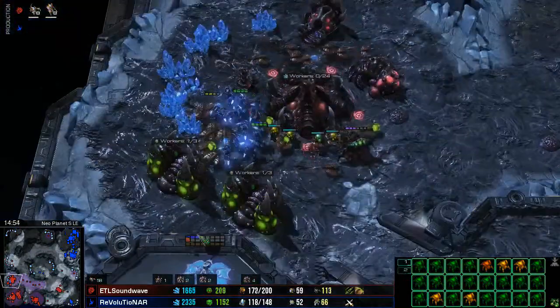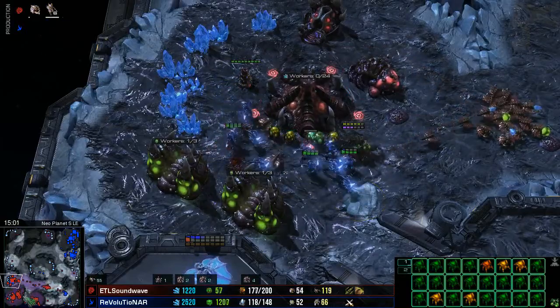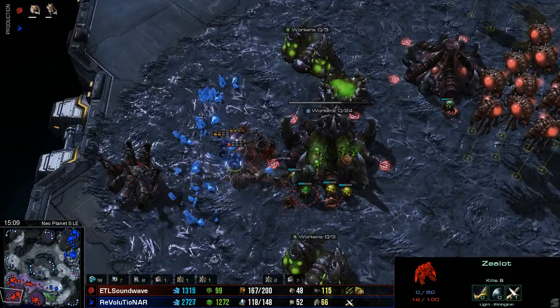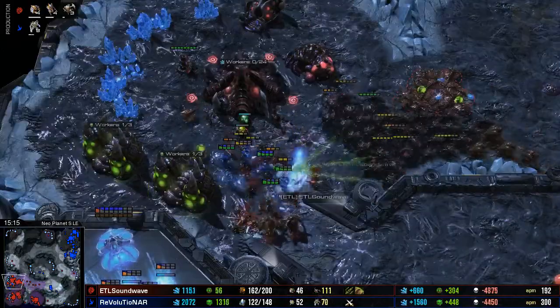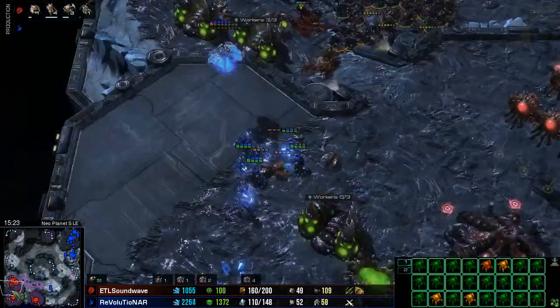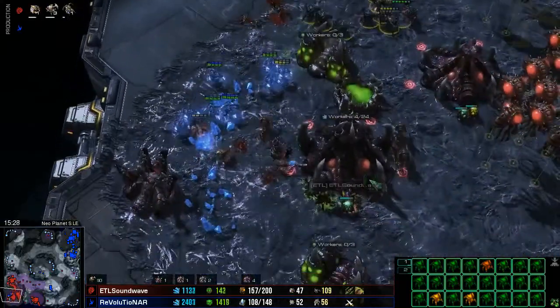Zealots are now dropping inside the main — we're going to get a big warp-in there, Zealots just warping straight in. It's going to force Soundwave to make a decision: do I try and catch this army out and kill them off, or do I head back home and save the base? These Zealots are now going to work on absolutely everything in here. The drones are forced off the mineral line — that's a lot of lost mineral income. Drones trying to fight with these plus one Zealots, which is always a bad idea. The drone count is starting to fall. 13 workers killed, down to a total of 50 for Soundwave.